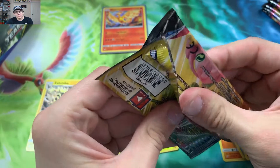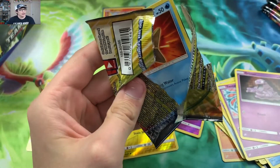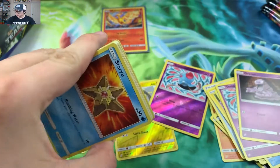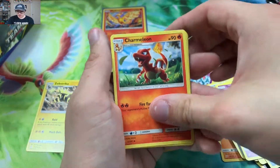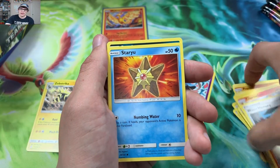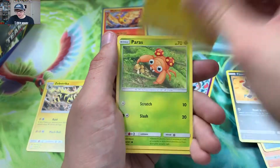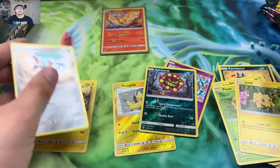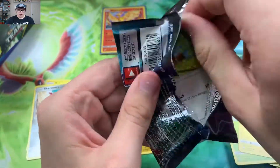If only that Evelyn was a Diancie or an Erica's Hospitality. We need a full-art Pikachu and Zekrom and a rainbow rare Pikachu and Zekrom — then this box would have really treated me well. Next pack: Dark Energy, Charmeleon. I'm ready for the new set. I've been watching people rip Double Blaze and I cannot wait for pre-releases to start so I can bring early videos.